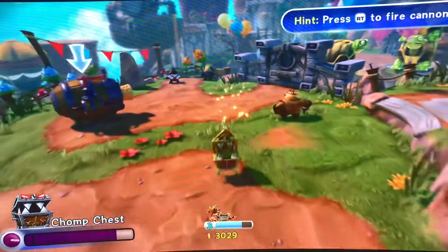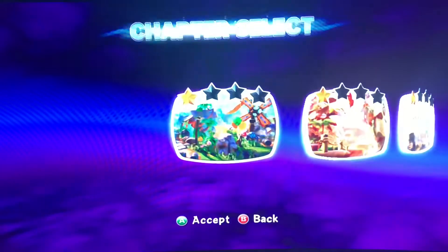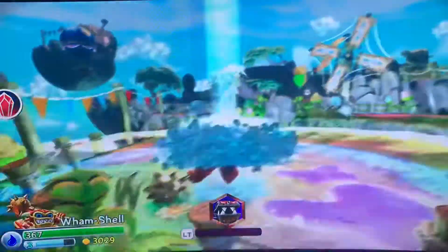To max out a Skylander you're going to want around 10,000 gold. That seems to usually do it. You might either have to go back, or you might have a little left over. They're different, especially with the Swap Force characters. So you just switch back to Chomp Chest.